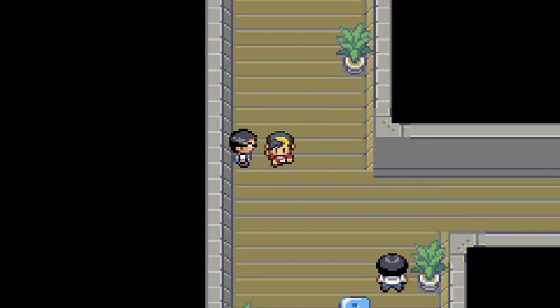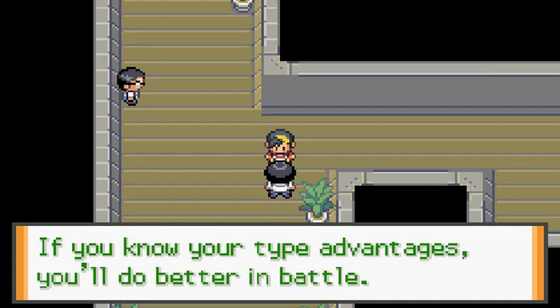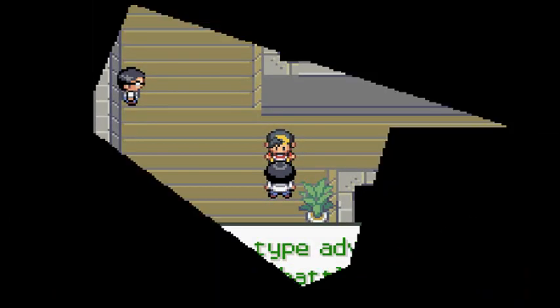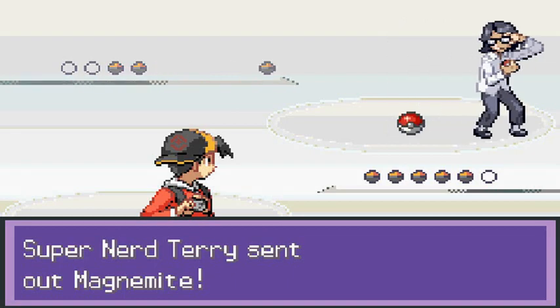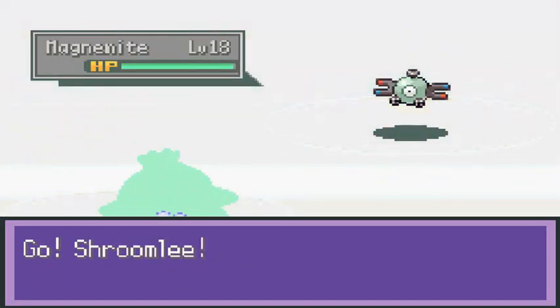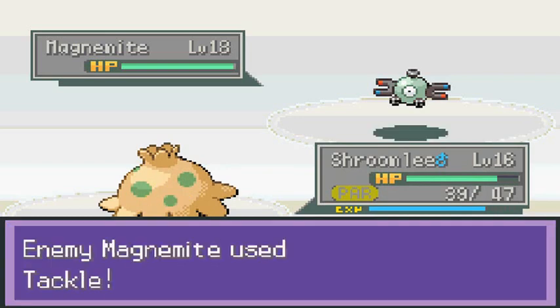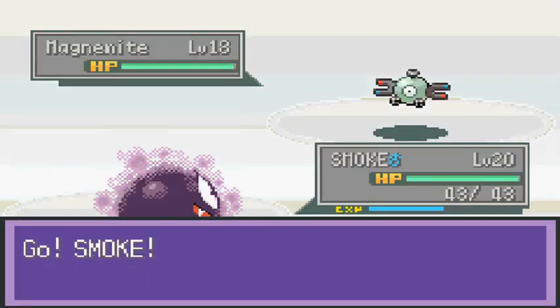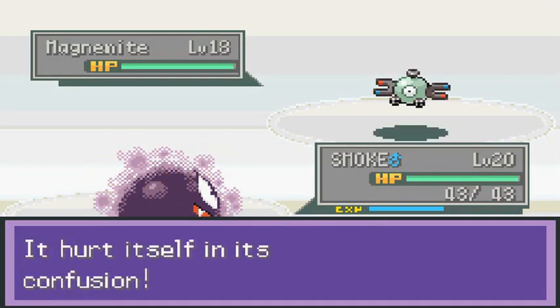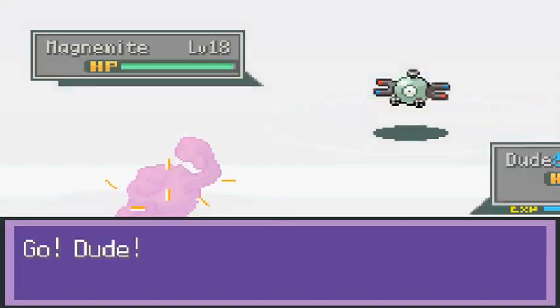Let's switch Pokemon and see what Shroomly can do. This NPC says if you know your type advantages you'll be better in battle - so true. Another trainer named Cherry wants to battle and has a Magnemite, so I chose incorrectly again. Let's try Shade - no, that won't work. Let's go with Smoke - you gotta love Magnemite. Let's give Dude a potion.